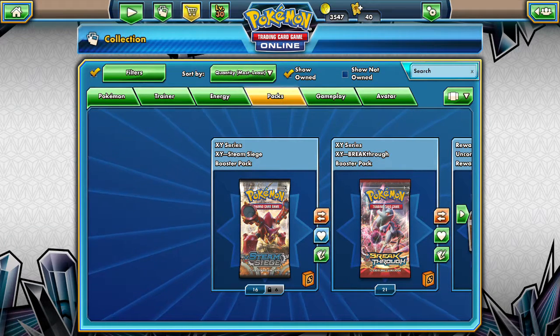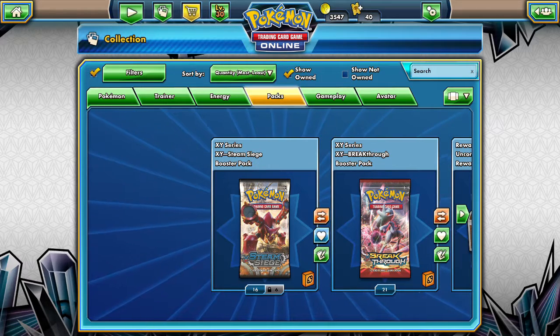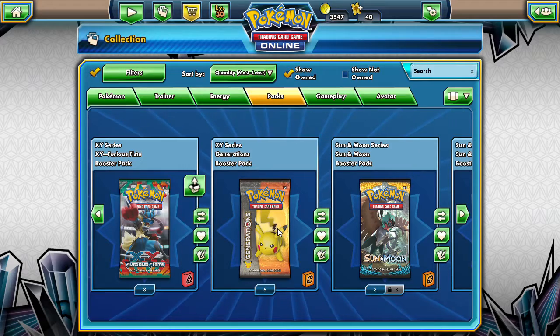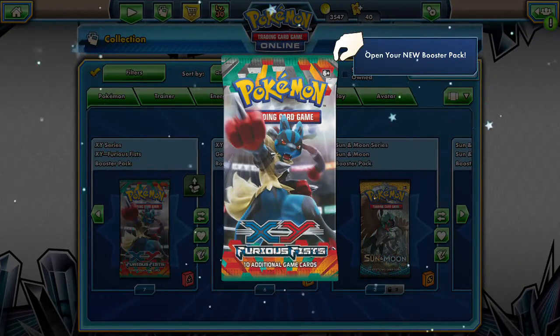Hola friends, DapperDriver here. Welcome back to another one of our packet days. We're going to go ahead and jump into our Furious Fist, get our fisticuffs up, and try to find Lucario.